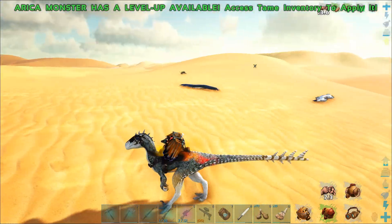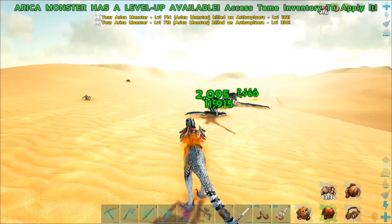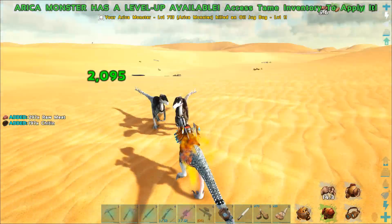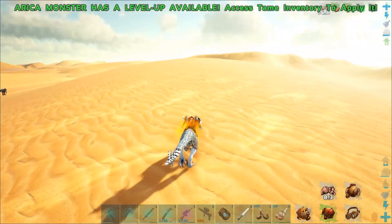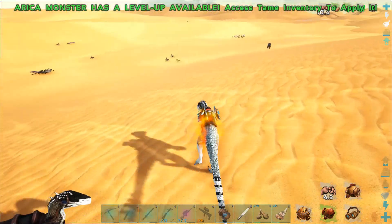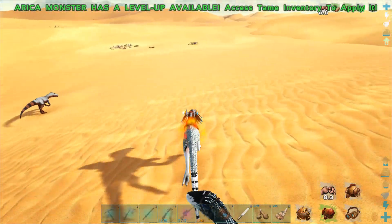I did find that the ones inland actually come in at a higher level for whatever reason. I found a level 408 wandering in one of the canyons. Didn't tame it — thought about it for about half a second, and then it attacked me.